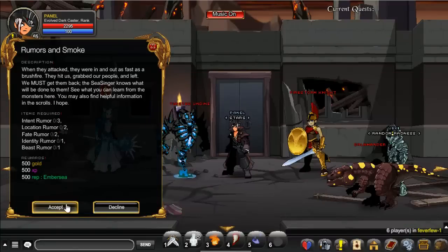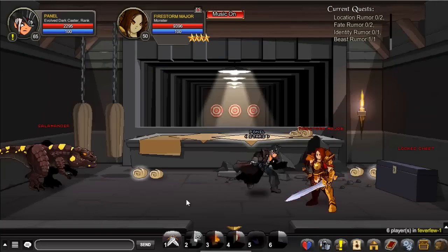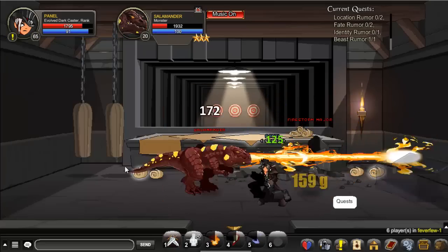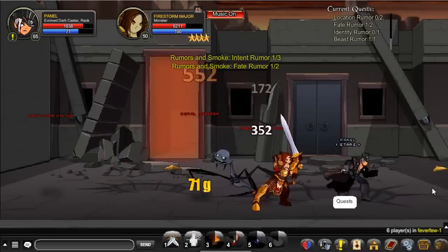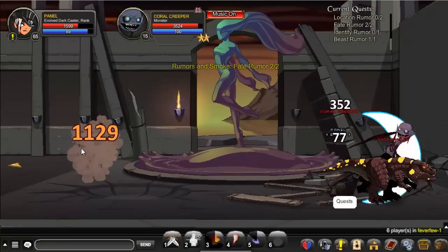The next quest is just clicking on some items and killing all these monsters. Kill monsters until you get all of these items. Just kill some of these monsters — they're mostly dropped from this side of the area, from what I found. This kind of took a while as well.